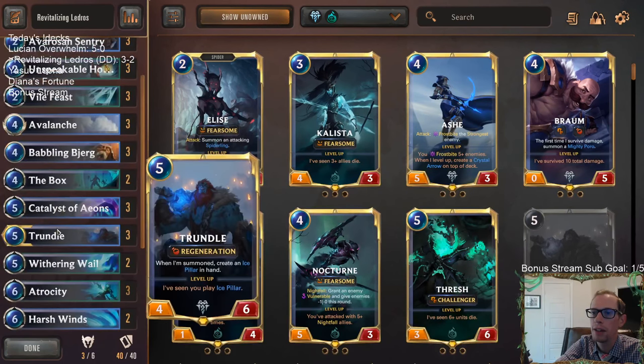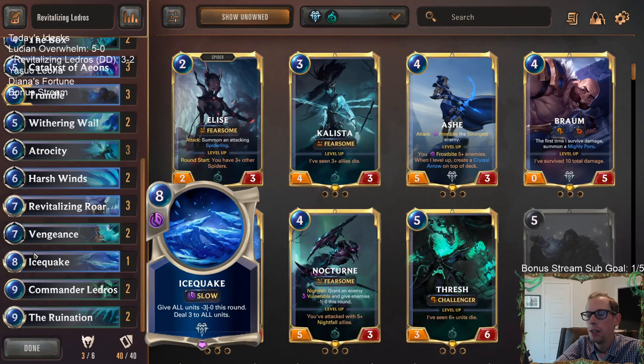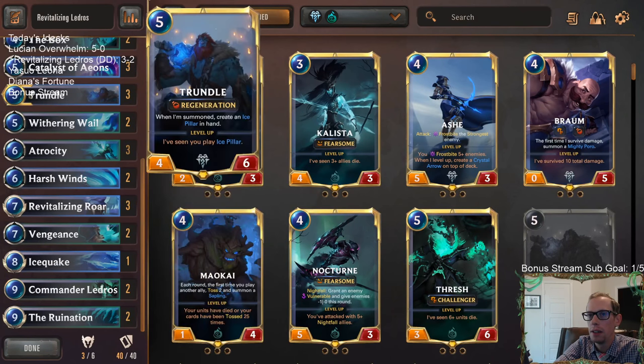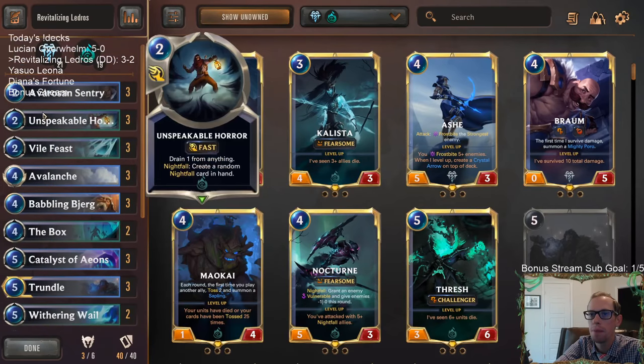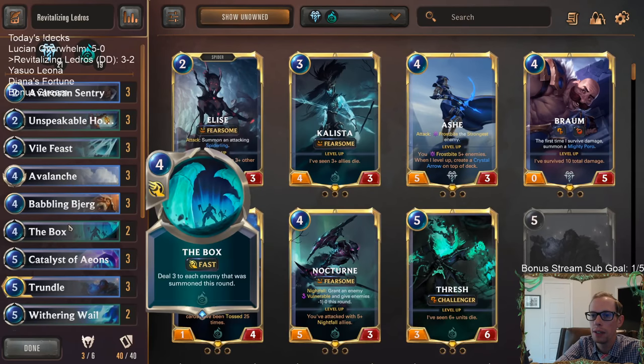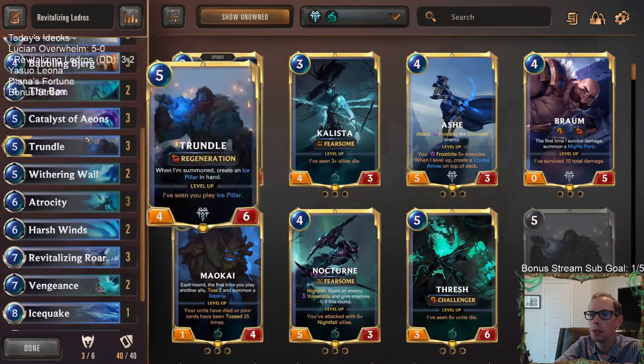We never cast Trundle. On game four I didn't play it on turn five — I played the Icequake — but then we got blown out by Ranger's Resolve real bad. I guess I should have played the Trundle. That could have made a big difference. Having Unspeakable Horror was a big upgrade in this deck too — it's a new card that adds up with Vile Feast. You have just more things to play early, more cards that really help out Avalanche. This was a big upgrade getting Unspeakable Horror for this deck.